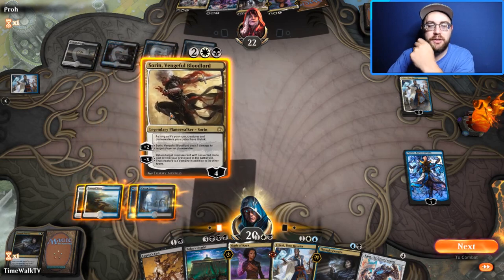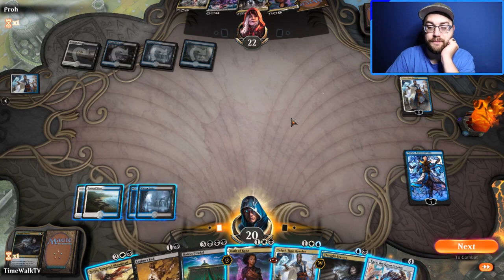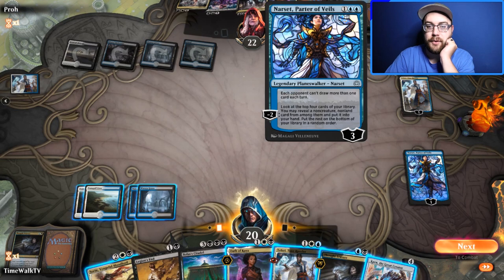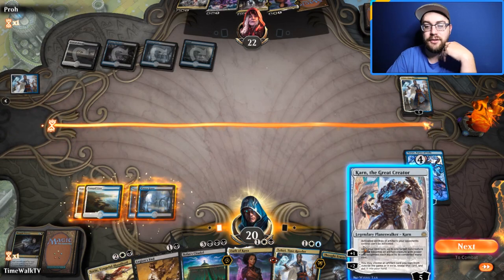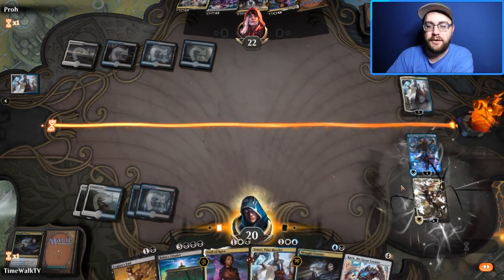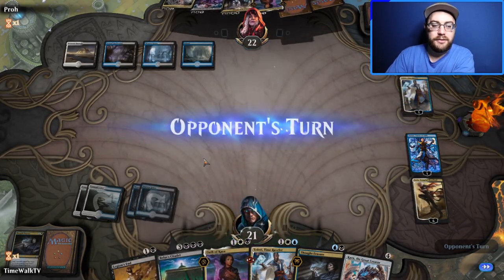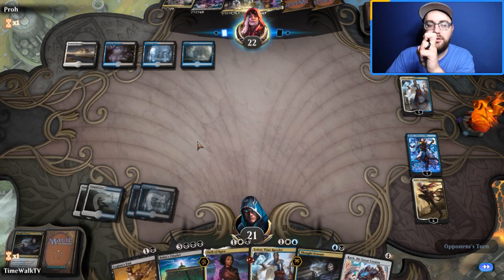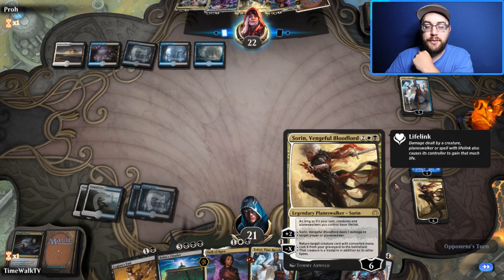We play Sorin and tick up to start gaining life. We can buy back some of our stuff later. If we tick up on Narset, we put them in a position where they have to kill it. We don't have the lands to make Karn as effective as he could be, so we plus Sorin — Sorin's at six, which will be really hard to take off the battlefield.